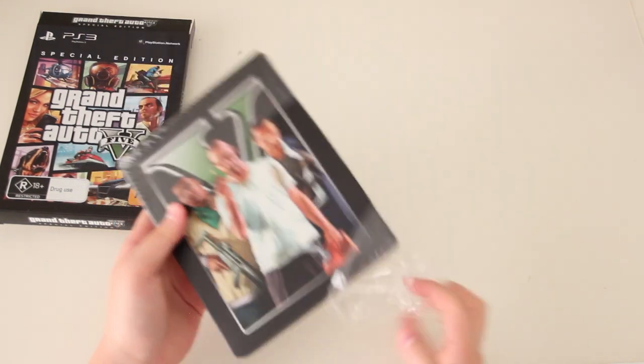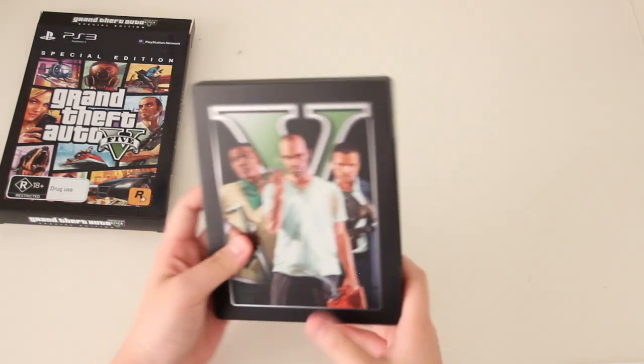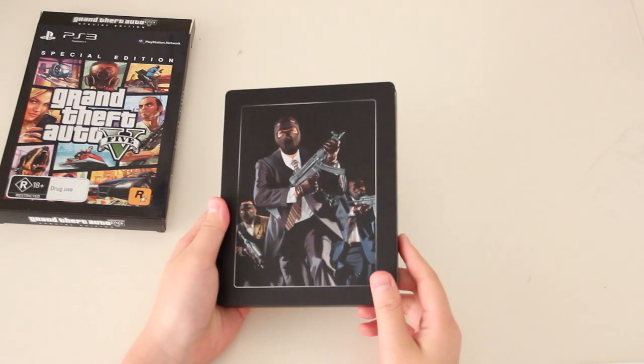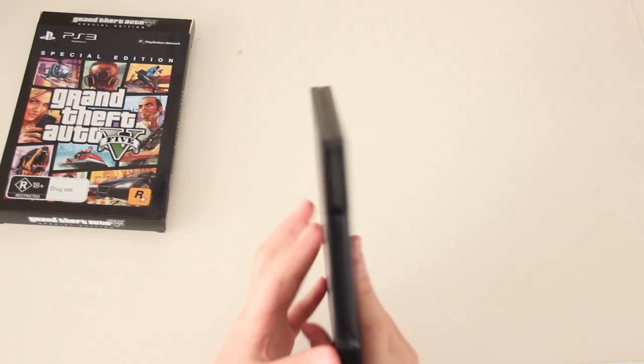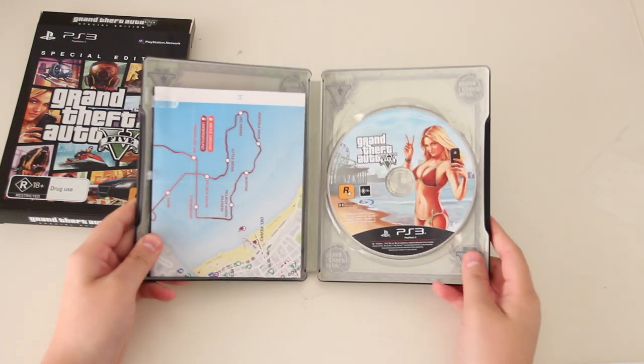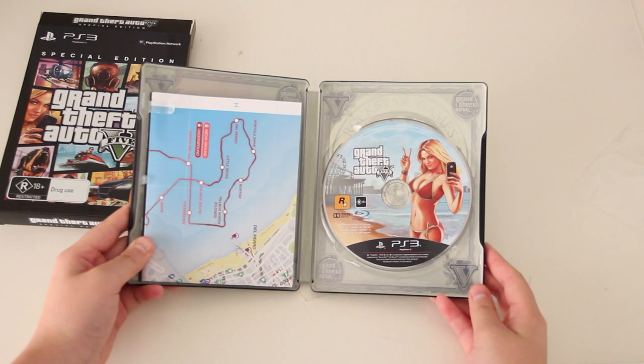Very, very nice steelbook cover — obviously front and back have different artwork. Opening it, on the right we do have the Grand Theft Auto 5 disc itself, and on the left we do have the map as well as a manual.